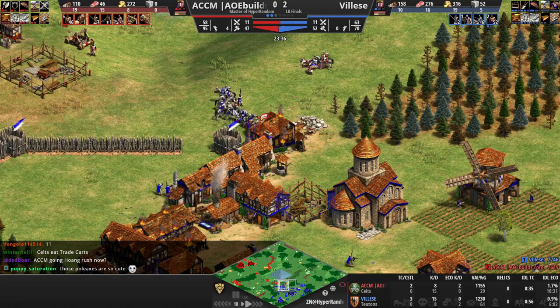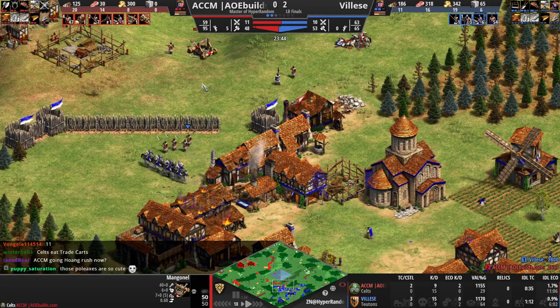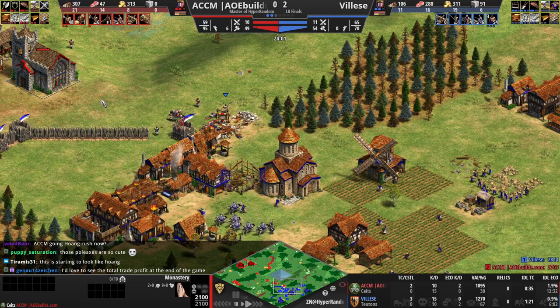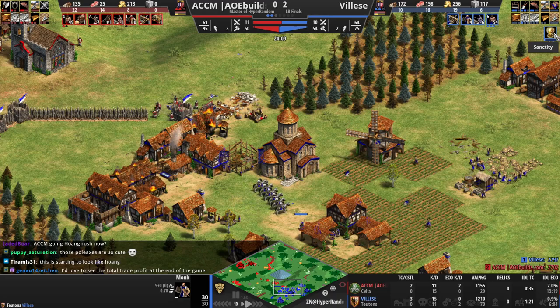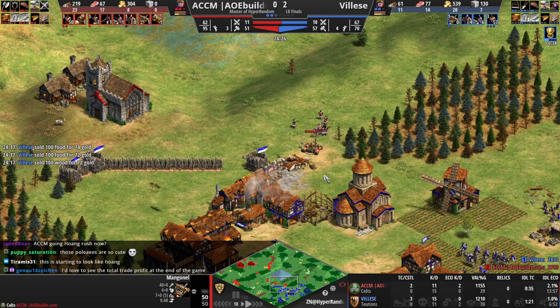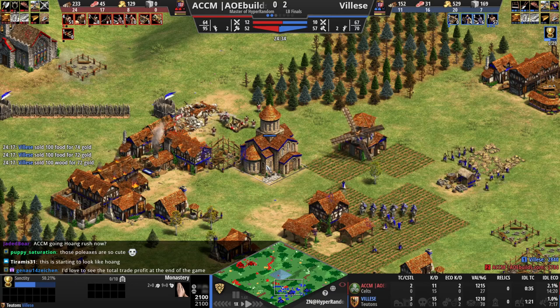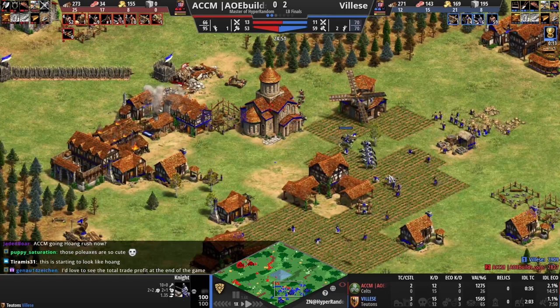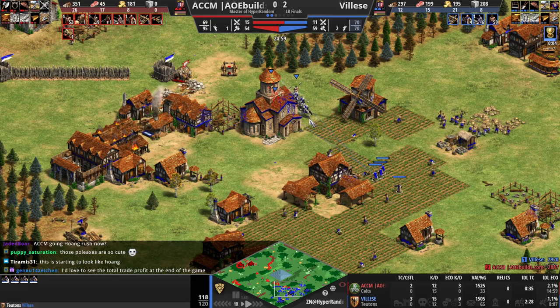Lots of pikemen out for fighting the knights — gonna have to be a monk defense here from Vles. Manganel comes forward — that's where I start to worry. The monks are out, and Vles will be hard-pressed to afford Redemption without his trade. Forward monastery from ACCM trying to convert the knights, but the Teutons do of course have better monks — Sanctity coming in for them right now. Is this starting to look like Hoang? Well, if there's one player ACCM has played against often in his time zone, it is Hoang. He knows how to execute the Hoang rush. We got Redemption queued right after Sanctity, and I think once you get Redemption Sanctity monks, that gives you the power to stop the Hoang rush right in its tracks.